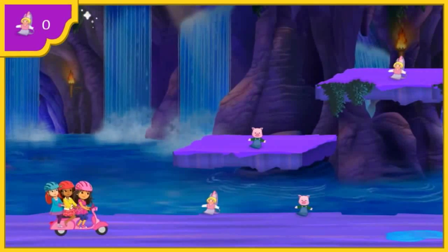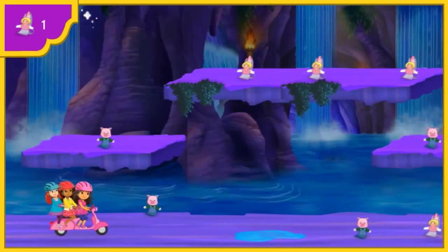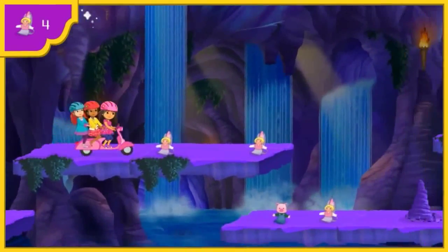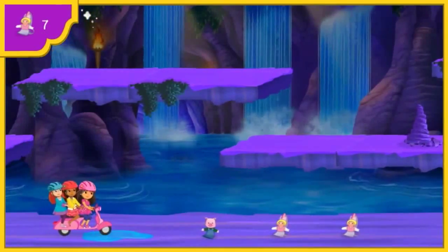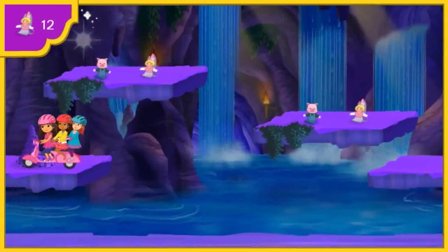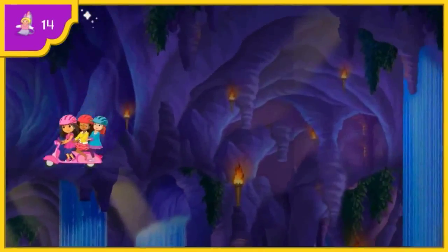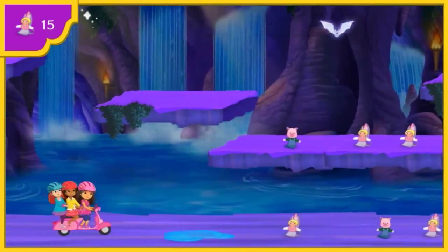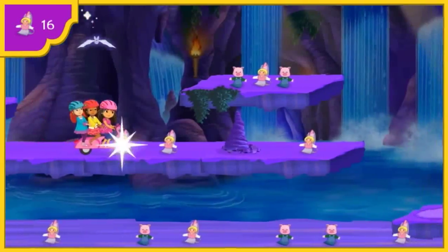Help us collect Kate and Emma's puppets. Watch out for that puddle — if we run into it, we'll lose a puppet. Thanks, Dora. Watch out for that pointy rock — if we run into it, we'll lose a puppet. A puppet. Excelente. Cuidado. Next time, try jumping over those pointy rocks. Watch out for that bat — if we run into it, we'll lose a puppet. Whoa. Next time, try moving past the bat before it swoops down.